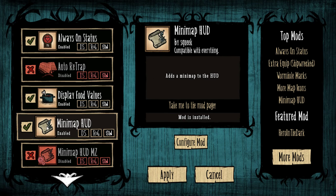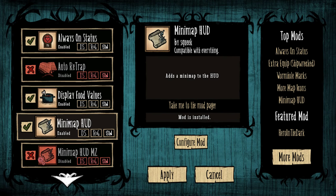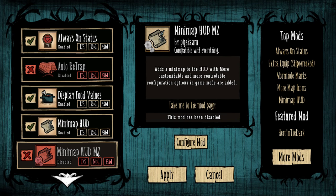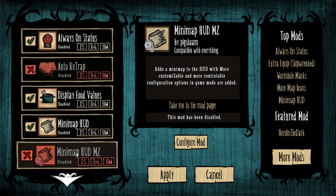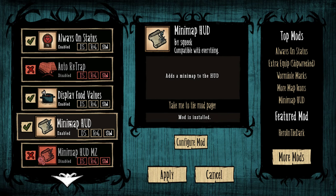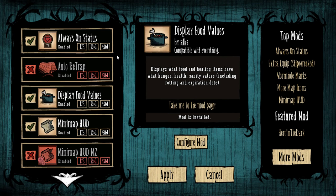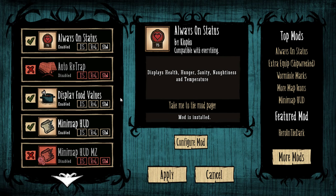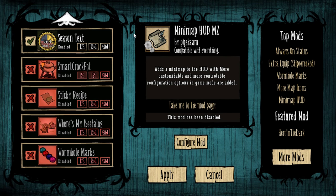Mini Map Hood — now there are two mini maps: Mini Map Hood and Mini Map Hood MZ. I'm using Mini Map Hood. MZ is slightly more configurable with more customization options, but I find Mini Map Hood perfectly adequate. Both of them work with Shipwrecked if you do the modification I showed in that little video I made.